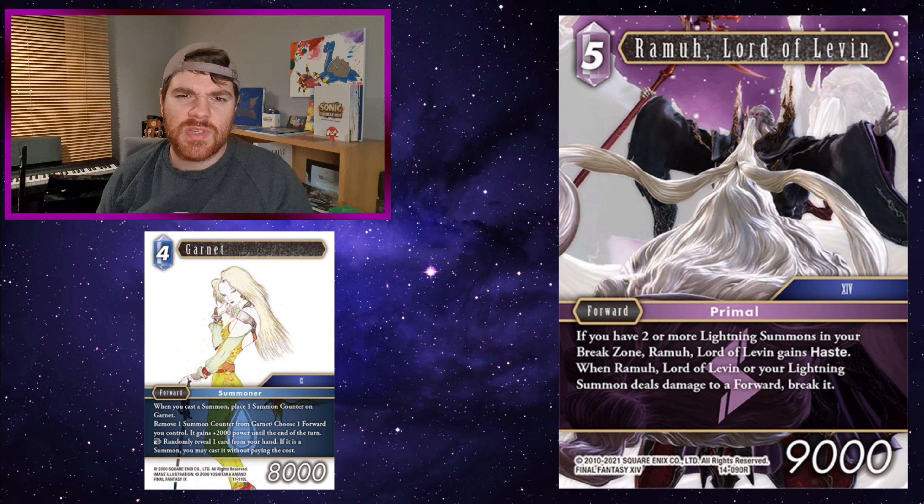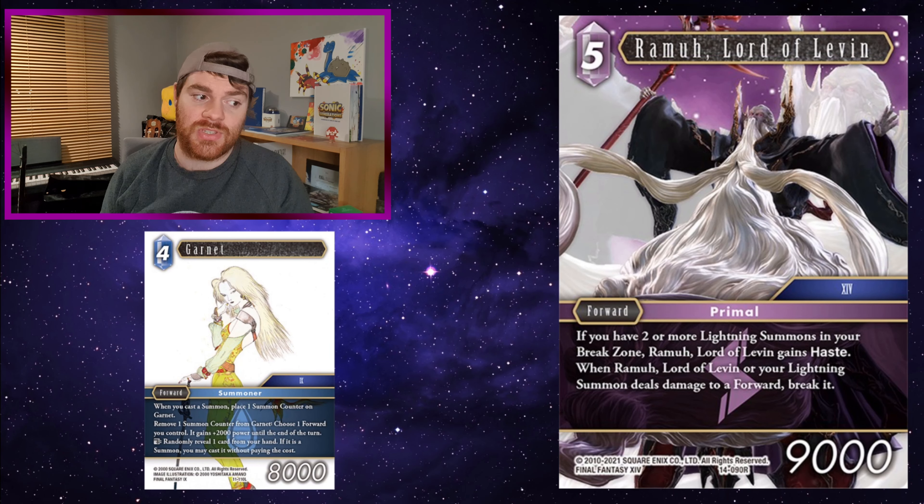Ramur, Lord of Leaven: if you have two or more lightning summons in your break zone, he gains haste — decent, and with Garnet you'll be running lots of summons. When Ramur or your lightning summons deal damage to a forward, break it. Everyone probably thought of the same summon when this card came out: the 1 CP Raiden, which deals 1,000 damage to all active forwards your opponent controls — with Ramur, that just breaks all active forwards your opponent controls, provided they can take damage. Being able to break all opposing forwards using Lord of Leaven while also giving power buffs to Garnet is really solid, and you can also use Garnet's ability to play a lightning summon from hand.